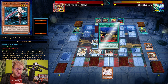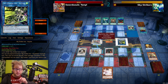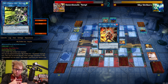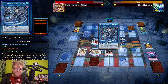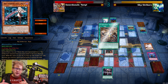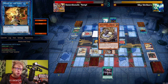Sword Soul going first — this opening is absolutely the nuts. I have a monster negation, the Tenyi card that banishes a monster as soon as it activates its effect, and the level 10 Sword Soul monster that banishes one card from the opponent's field and graveyard. Banishing their field spell plus Raye feels superb, but it gets negated by Widow Anchor — something we can definitely expect. It's going back and forth with multiple negations and interruptions, but Sky Strikers is able to play through.